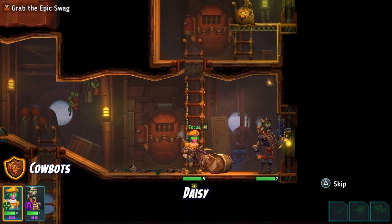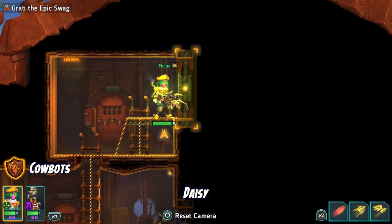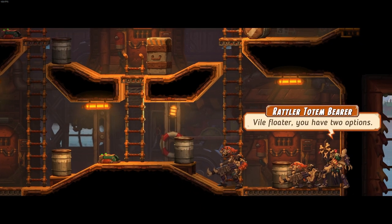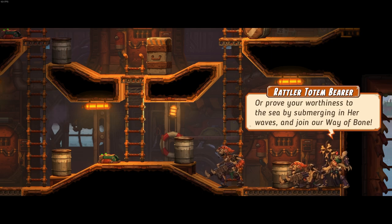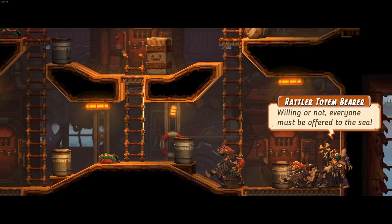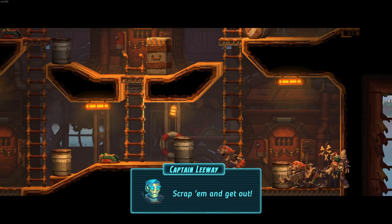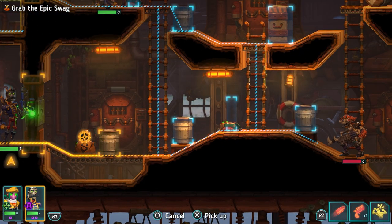We'll have to go here - we got another door. We'll go ahead and grab that money. An enemy addresses us: 'Mile floater, you have two options. Either stay on your foolish path leading to nothing but rust and ruin, or prove your worthiness to the sea by submerging in her waves. Join our way of the bone.' A crewmate responds: 'Submerging into the waves? That's unhinged, our furnaces would go out.' The enemy says: 'Willing or not, everyone must be offered to the sea.' The captain replies: 'I prefer to keep my feet dry. Scrap them and get out.'